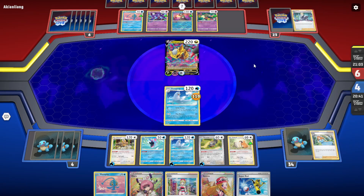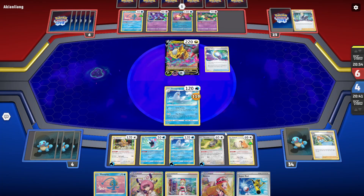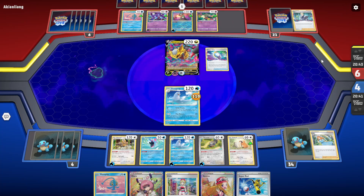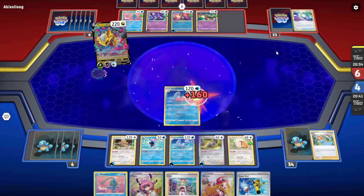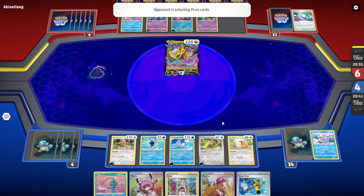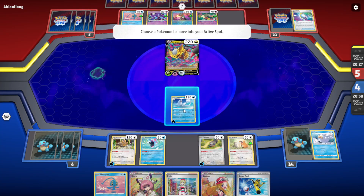They probably have enough for the Moonlight Shuriken. They do have Water Energy but I guess they don't have it in hand. Giratina really makes the list clunkier and more difficult to play the Shuriken that early. But I feel like it's easy for them to achieve just two Water — they just need one Gate and one Basic Water in hand, or even Luminous Energy.